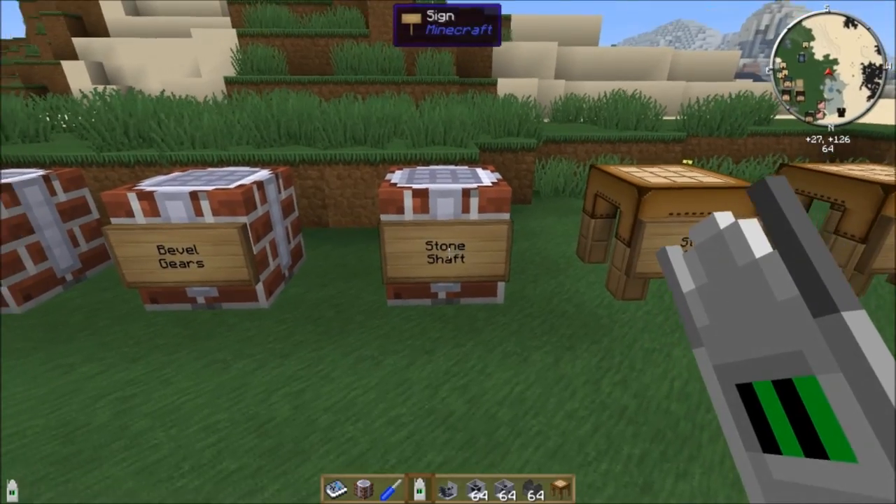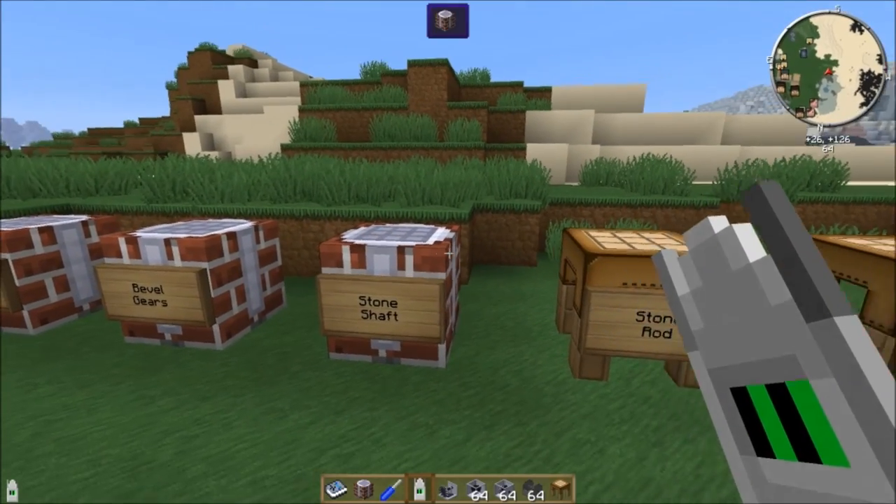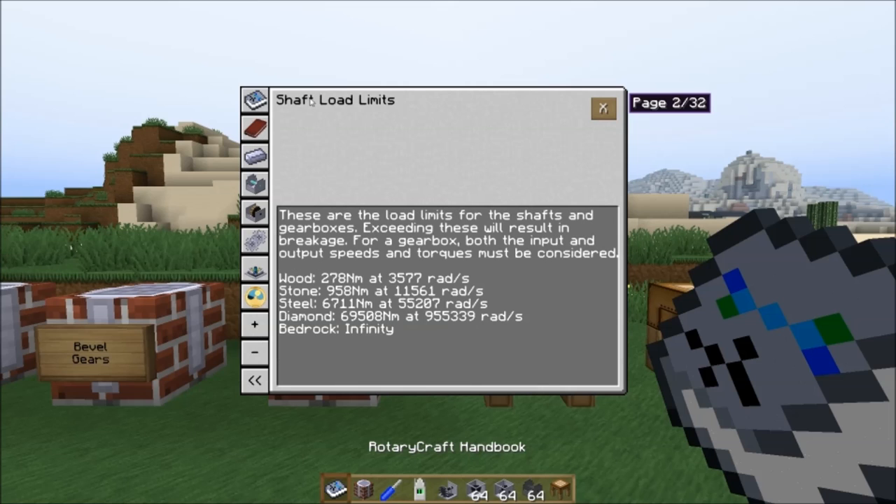We want to make stone shafts, which transfer power in a straight line. If we open up the Rotary Craft handbook and go to the shaft page, you'll see five different types: wood, stone, steel, diamond, and bedrock — and yes, you can mine bedrock in Rotary Craft. They all have load limits. For example, if you exceed 278 Nm of torque at 3577 rads on a wooden shaft, it'll break.